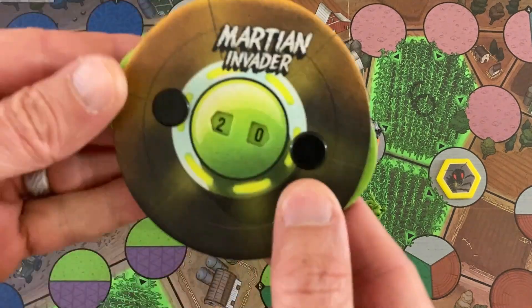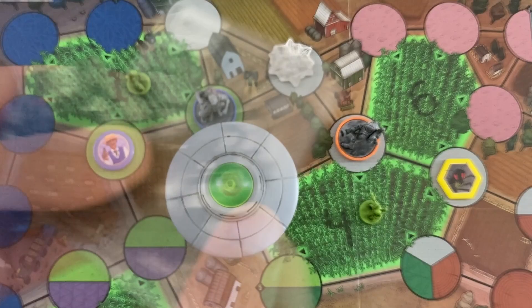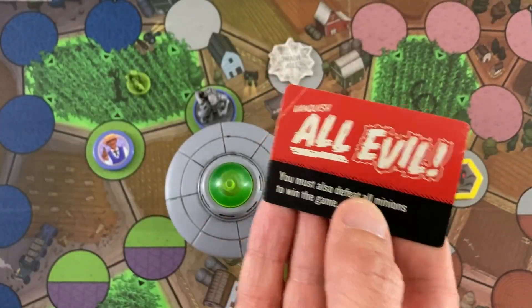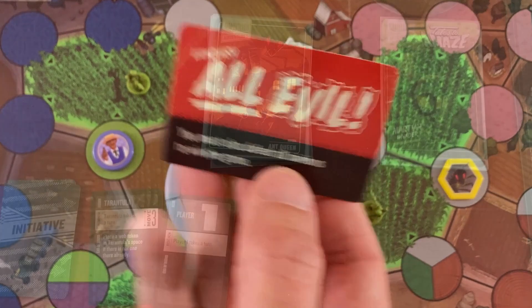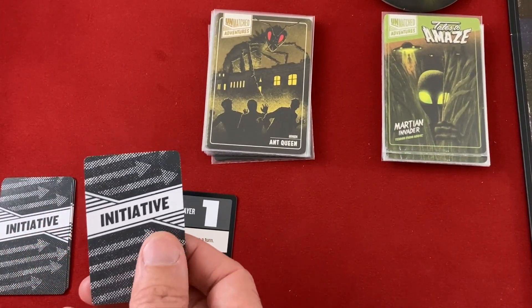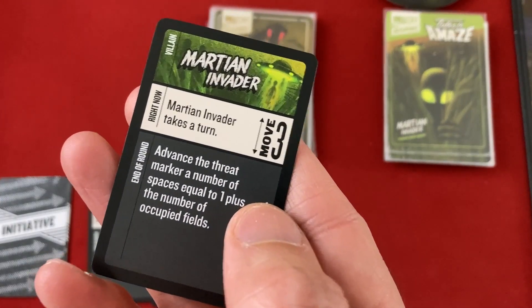All the Tarantula's webs stay on the board. The Martian Invader is at 18 life. Our web-head is completely gone — which normally isn't a requirement for victory, but with the Vanquish All Evil event card it is required to win. Annie is in a great spot with two or three life left, the bad guy next to her, and a single card in her deck.